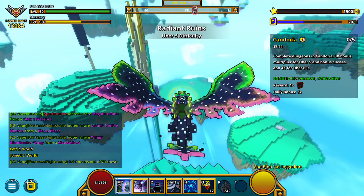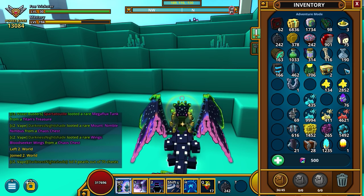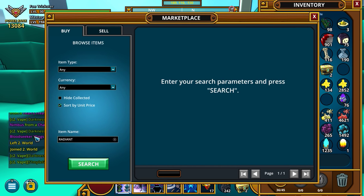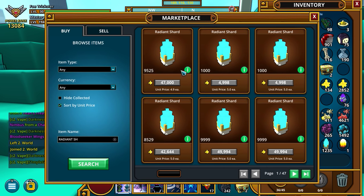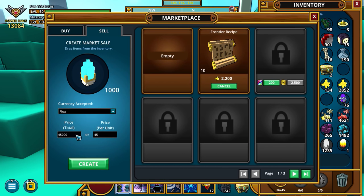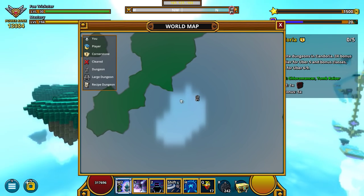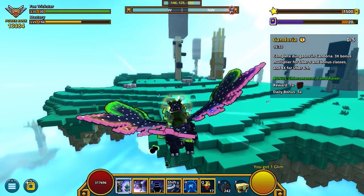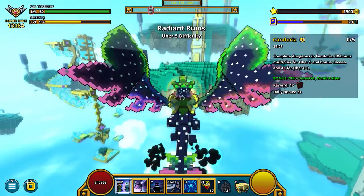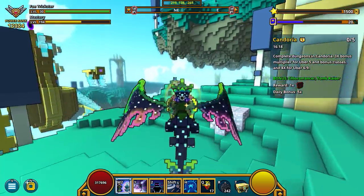Our third way of gaining flux is my favorite method, which is gathering radiant caches and radiant shards. I have about 1200 radiant shards here. Radiant shards sell for 5 each right now, so pop them in — it doesn't take any effort to actually obtain them, so I always undersell quite a bit.